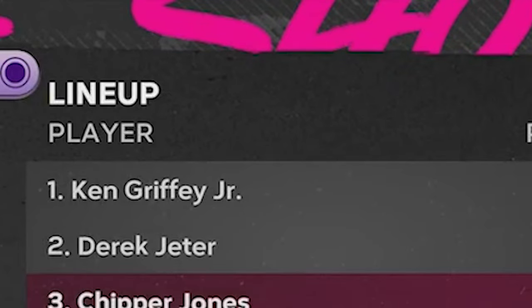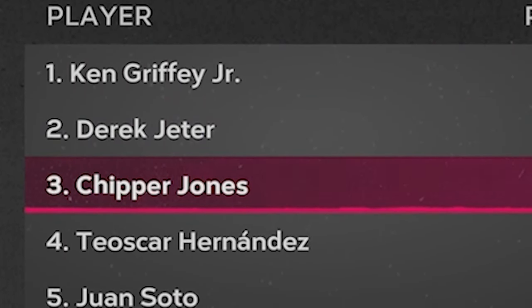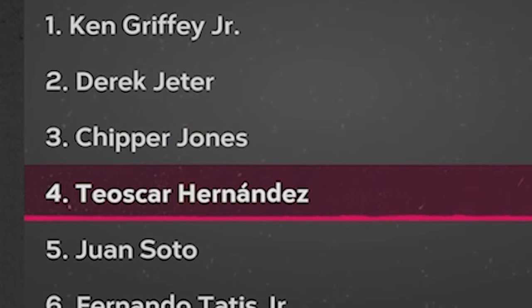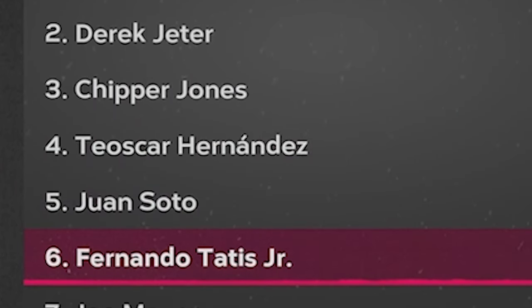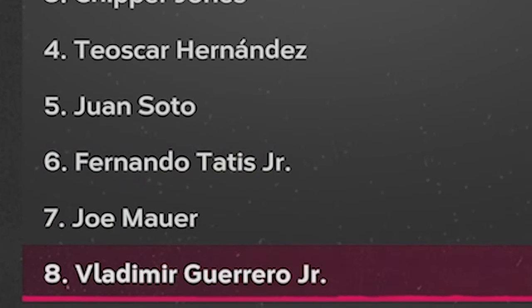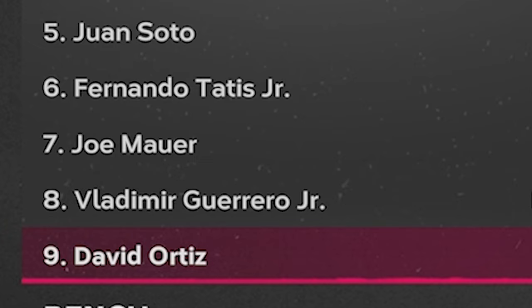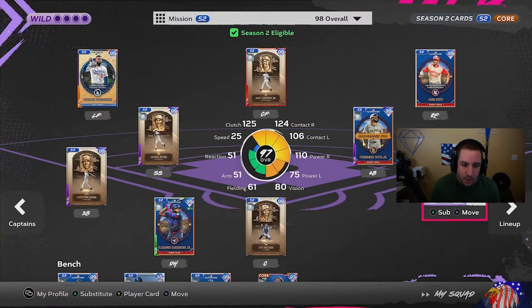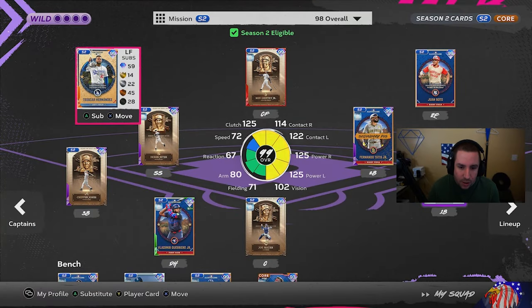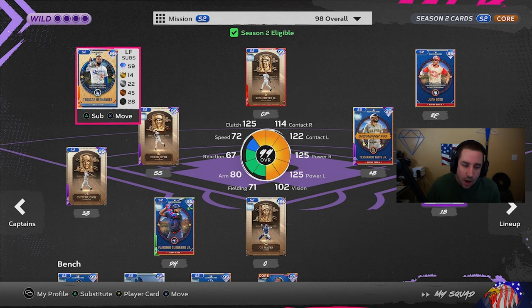As far as the lineup is concerned, this is what we got. We have Ken Griffey Jr. in center field, Derek Jeter at shortstop, Chipper Jones at third base, Teoscar Hernandez in left, Juan Soto in right, Fernando Tatis at second base, Joe Mauer at catcher, Vladimir Guerrero as our DH, and David Ortiz rounding out the lineup at first base. The boost is pretty good — Teoscar at 114/125, Griffey at 125/118.